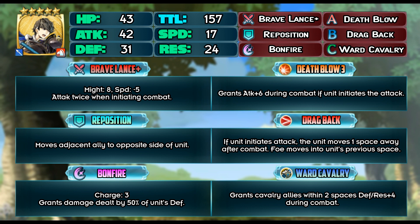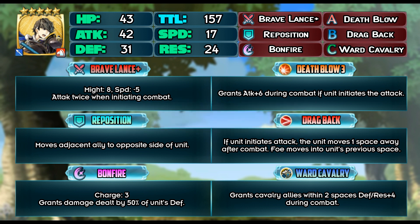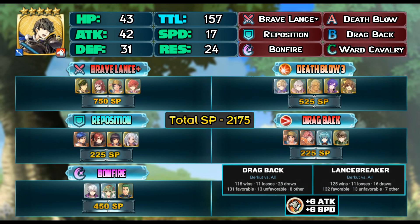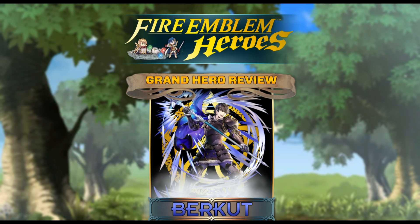Here's the brave lance set. If you don't have a plus attack Abel or Reinhardt, this set is great to build. You can run a team comp consisting of Xander, Camus, Berkut, and Cecilia. You can use Drag Back or Lance Breaker for the B slot — Lance Breaker will help Berkut double lance enemies, but if you value the positioning mechanic from Drag Back, use that instead. Some people might ask: why would I sacrifice a Donald who has 35 attack when Berkut only has 34? Well, Berkut is a cavalier unit so he's able to get those OP horse buffs.